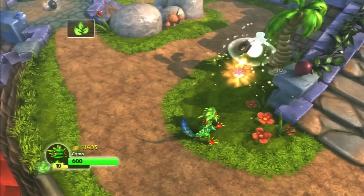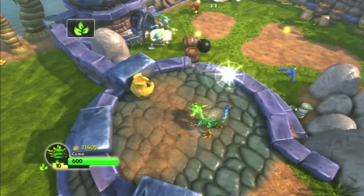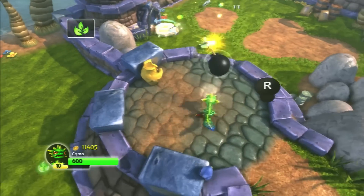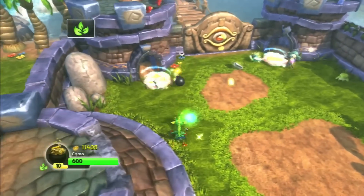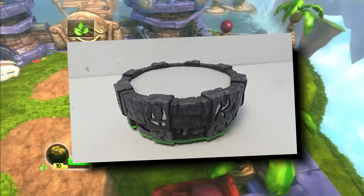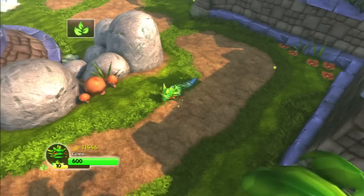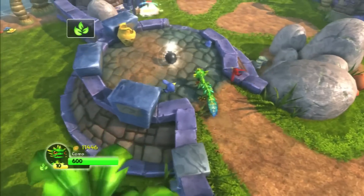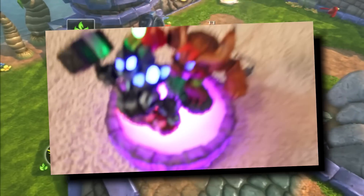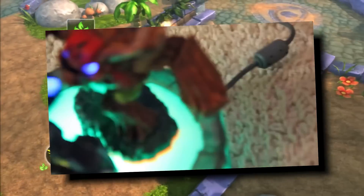I think the biggest one that you kind of need to play the game with is the portal. The portal is technically an accessory, and it comes in every single starter pack. However, there are only 5 unique portals — in Imaginators, the portal is the same as the Swap Force one. The SSA portal was your run-of-the-mill portal in my opinion, nothing much to it. In fact, my SSA portal is battery-powered, so I never really use it anymore. I use the Giants portal on SSA, and the Giants portal has the capability of reading Lightcore characters. That's why they made another one, I think — it lights up more and it's kind of more see-through than the SSA one.